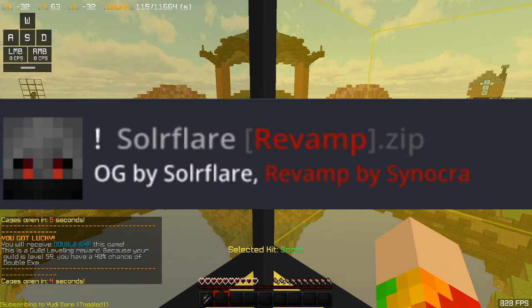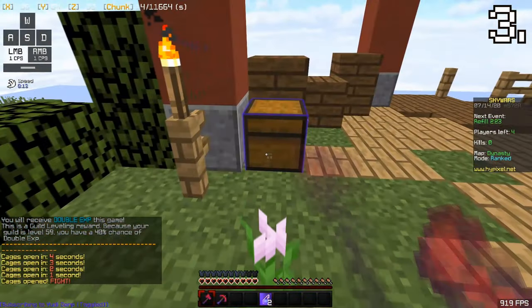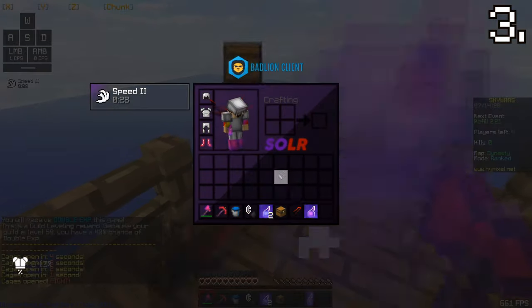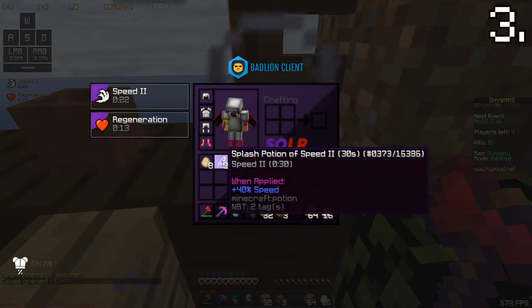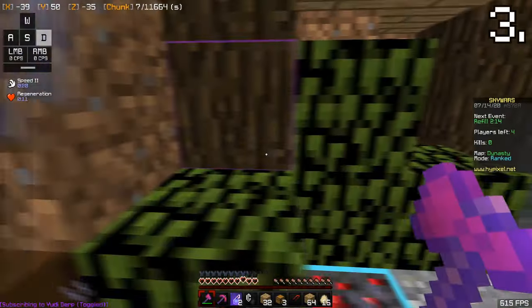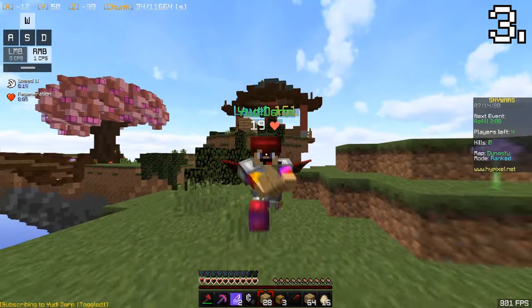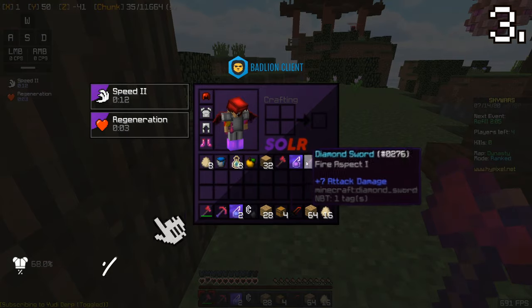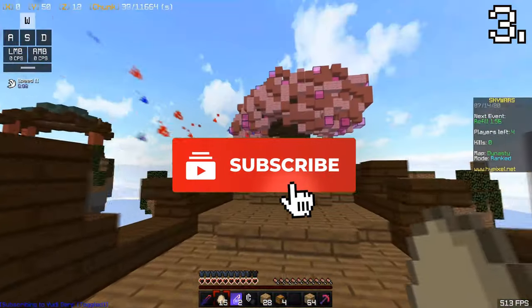At number 3, we have Sulfur Revamp. This texture pack is so good. I just hate the white outline on the hearts — that's the only thing I dislike about this texture pack. Apart from that, the arcs, the ores, the particles, the crosshair is actually really different from other texture packs. I love this texture pack — the potions, the hotbar. It's a really nice texture pack.